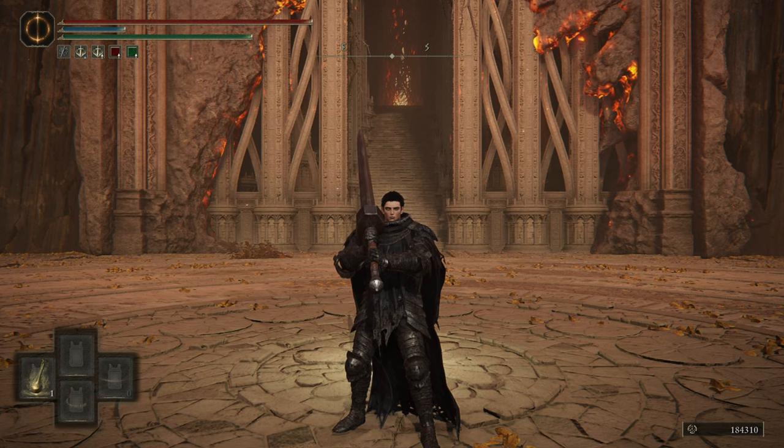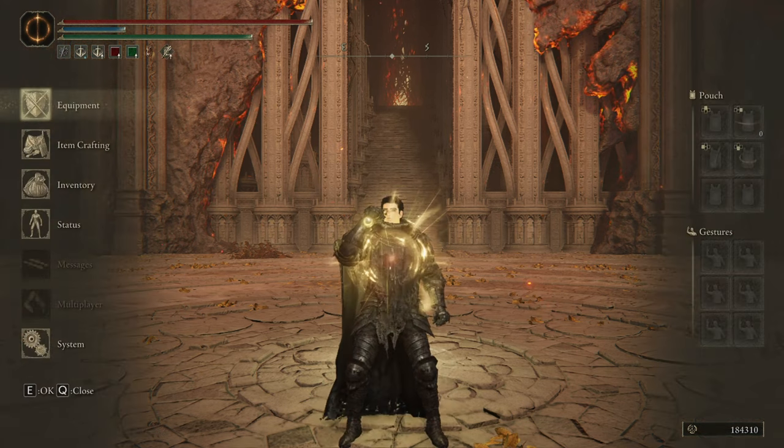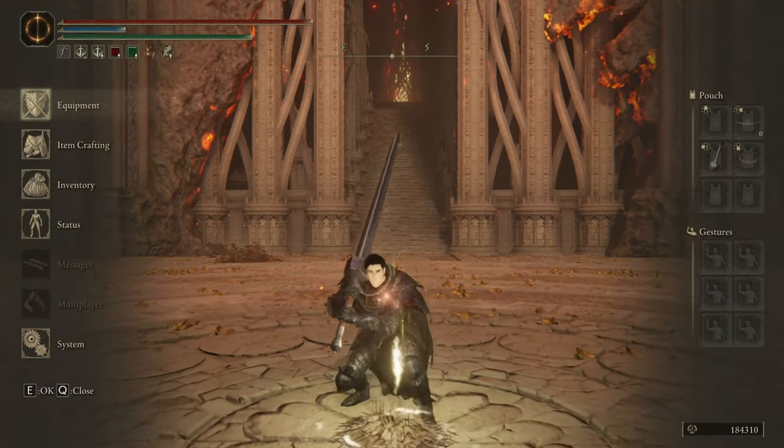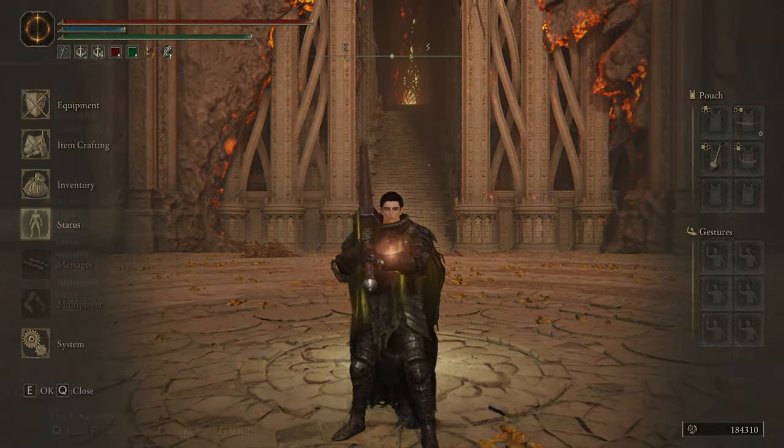I used the Trina's Communion Seal that can be found in the Fringefolk Hero's Grave, just because the look is fitting. A rune level 150 character should have 40 Vigor, 16 Mind, 40 Endurance, 60 Strength, 16 Dex, 9 Intelligence, 38 Faith and 10 Arcane.